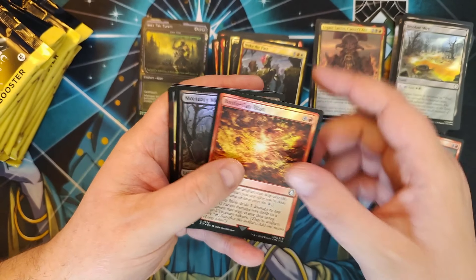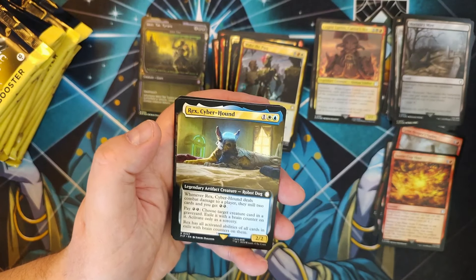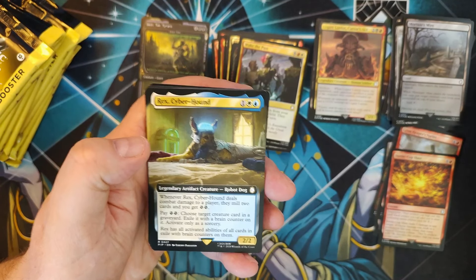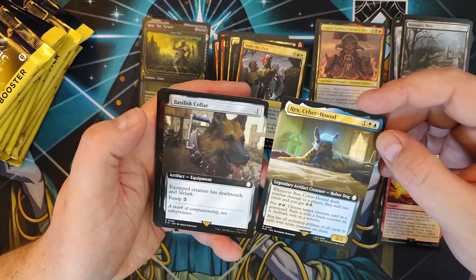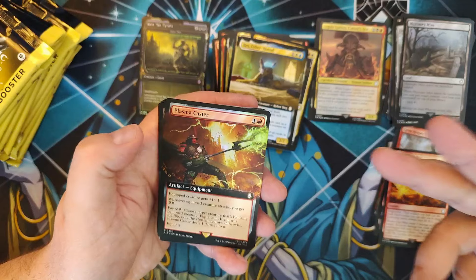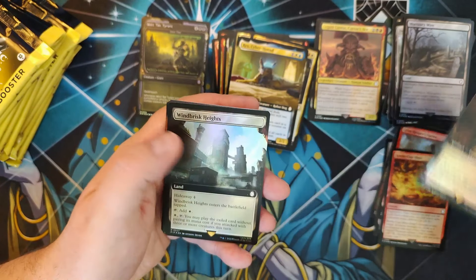Mortuary Mire — solid. We've got Rex, Cyberhound — I loved finding this dog a brain; dog is just man's best companion. Love you much, Rexy. And you get a Basilisk Collar. Plasma Cutter — actually pretty sweet, I kind of like this card. I'm probably going to put that in my Kykar deck, that's a maybe.